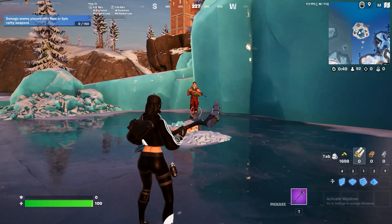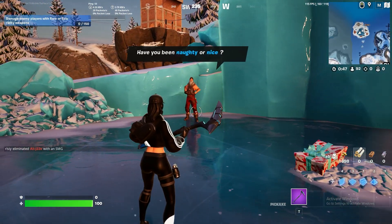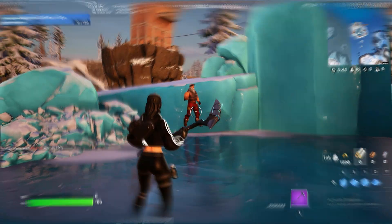Here is where you can find Sergeant Winter and collect the items from a present he has thrown in Fortnite Season 5. You will need to head to this island on the side of the map.